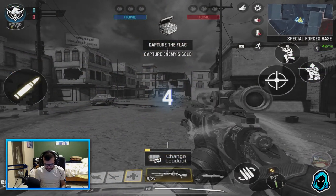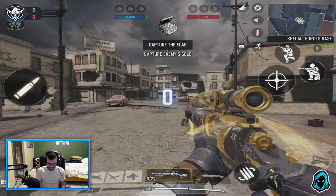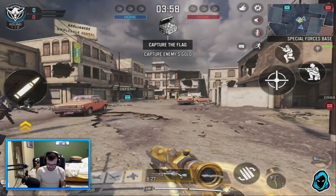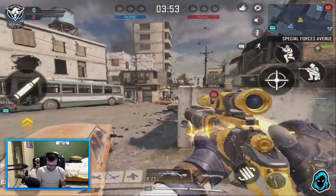Alright, let's do it — brand new Legendary Outlaw skin. Definitely the coolest Legendary skin in the game by far. It's freaking awesome, let's do it.